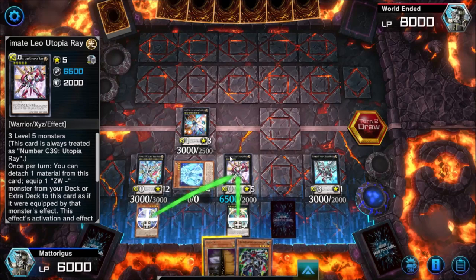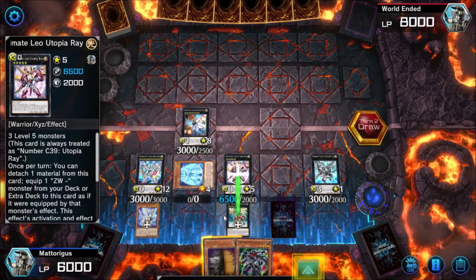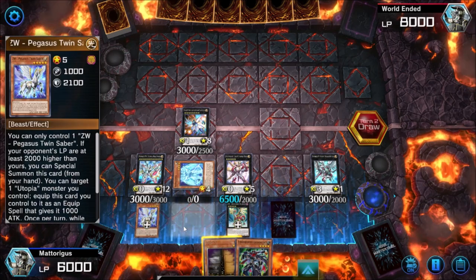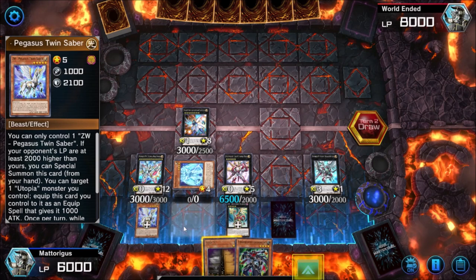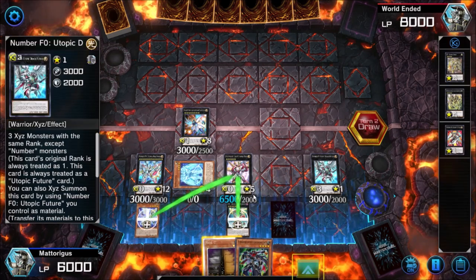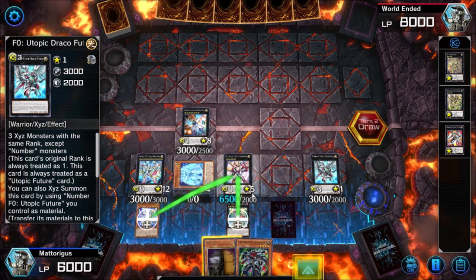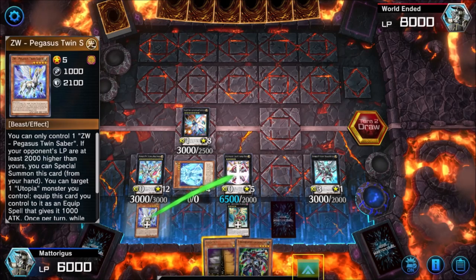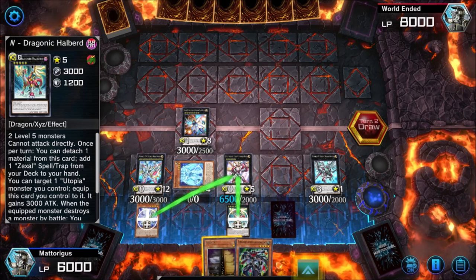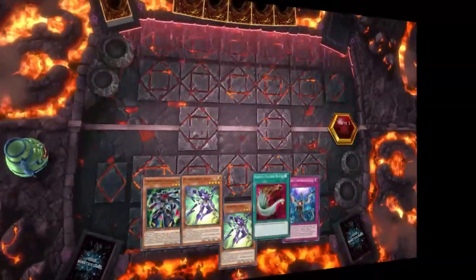That was a less optimal hand taken to an incredible final board. What we would have done differently without XE Change Tactics is not re-added the ZW to our hand — that combo would have ended up without access to F0 or at the very least without ZW attached. That's taking a suboptimal position and going a little bit further with it.